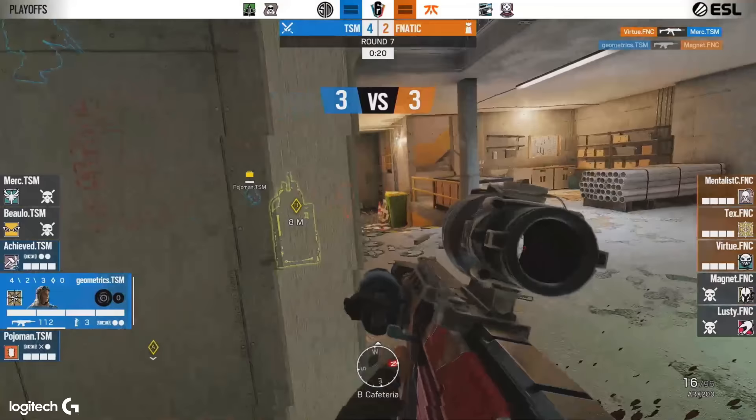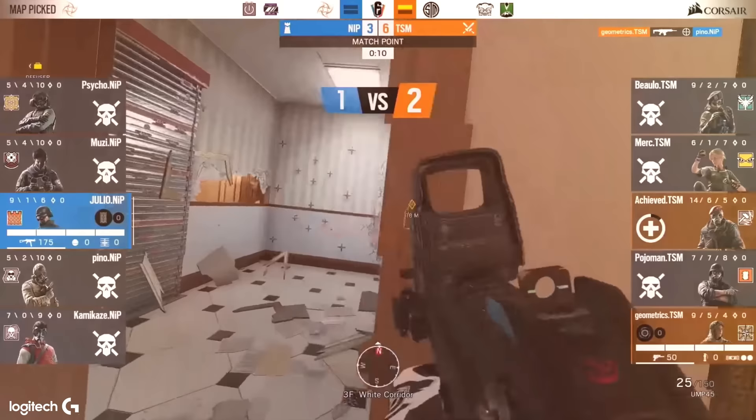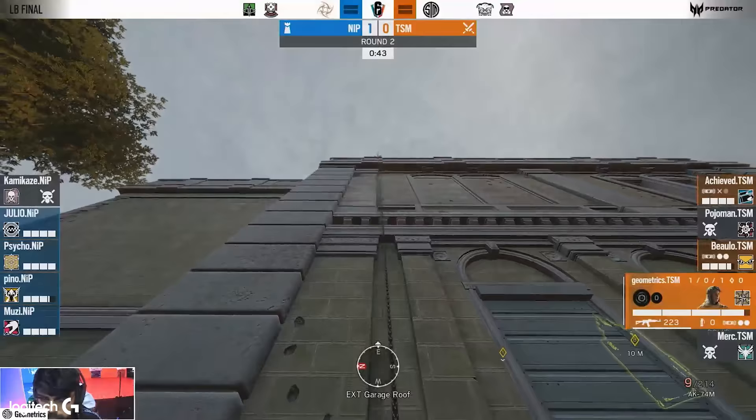As the Nomad is just in sight, Gio has found an avenue in and found a frag with it. He'll find a second. Gio will come to the rescue again — it's Julio in a 1v2. Gio will need to find the last member of Ninjas in Pajamas. He has the marks, and Gio clutches it.